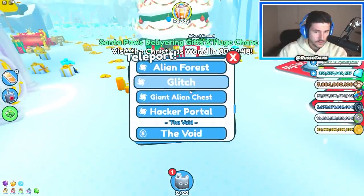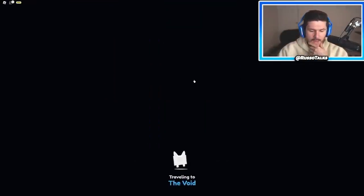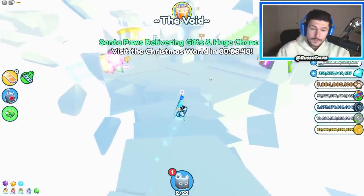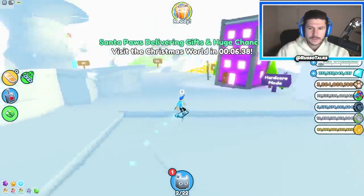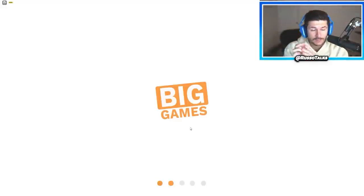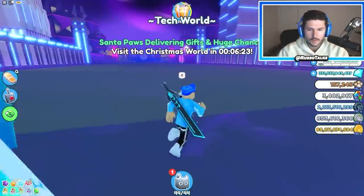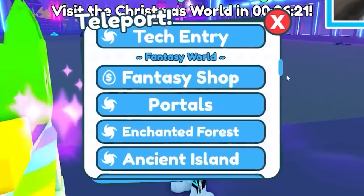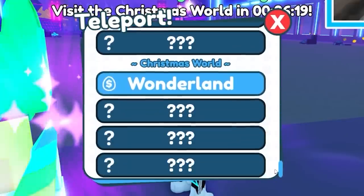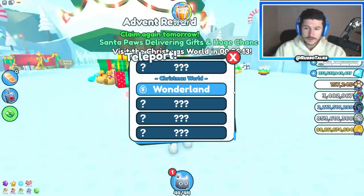Let's go ahead and go over to hardcore mode so we can go to the Christmas world there because it's going to be more valuable and this Santa event in six minutes will probably give us some benefit. I'm assuming that question mark end thing in the North Pole is only going to be hardcore mode accessible. Let me know if you guys have figured it out or if you've made it there. Let's teleport to the Christmas area in hardcore — I haven't made it through pixel forest or the cat world but we can at least go to Wonderland because it's an event.